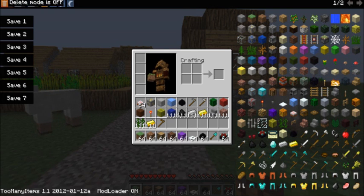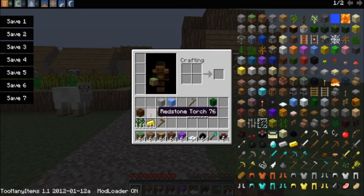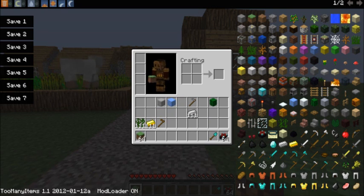Over here is delete mode. If you press that you can click on everything and delete it, or you can delete what you want. If you turn it off and drag something to it, you can also delete it.